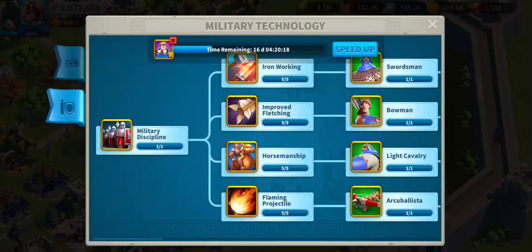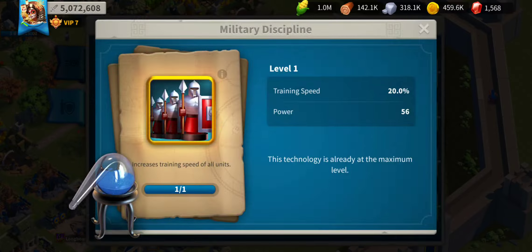Economic and military. This is military, and it helps improve your combat. This is military, and it gives you 20% increased training speed. It doesn't give a lot of power because it's a really easy one to get, but it's also super efficient for later troop types.